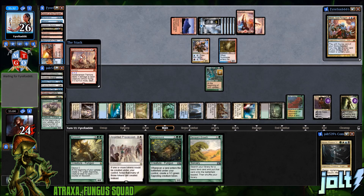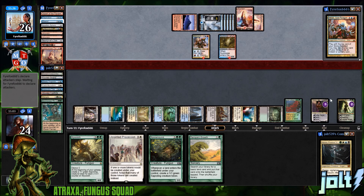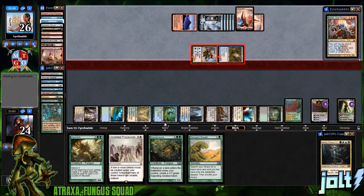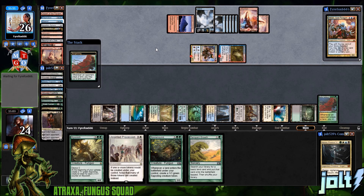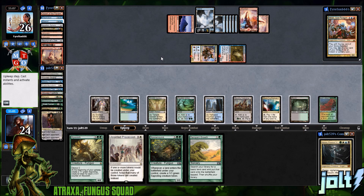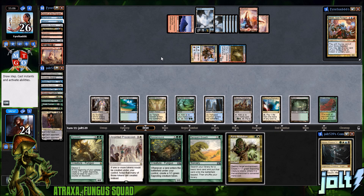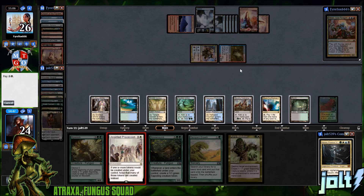I wish they did more old school art like that on new cards. We go to 24. They can swing in and take care of both our planeswalkers. We have eight total mana — if we hit the land drop we go nine mana, go Spore Mound, and then go for Anointed Procession to get extra sapling tokens. We don't have lands though. About a four-turn clock. Destroy target enchantment — sapling tokens okay. Let's go for Anointed Procession.